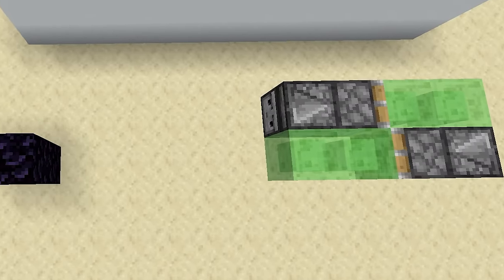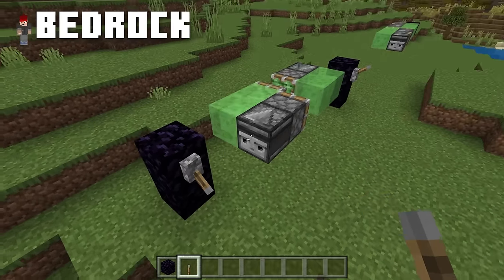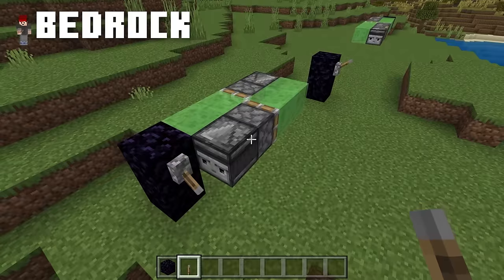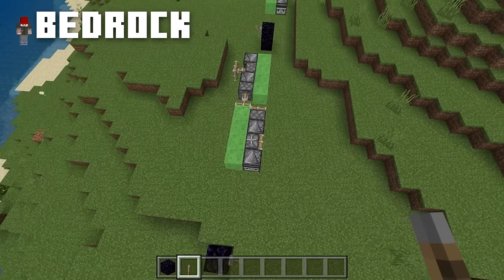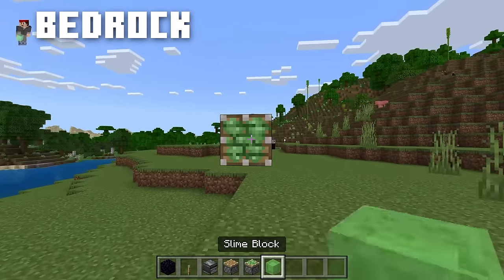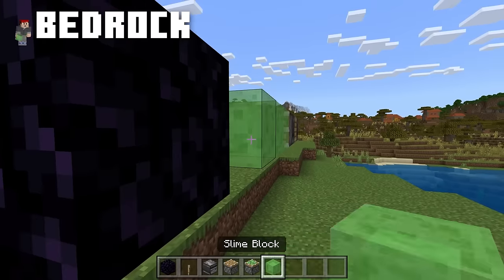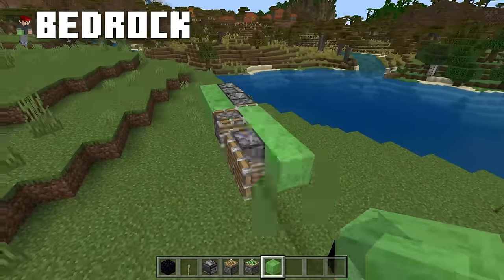On Bedrock Edition, sadly this exact design just doesn't work — I don't know why, it seems like it should. There is a workaround though: if you add a normal piston after the observer and then have another observer observing that piston, it all works fine. I literally don't know why this is required, but it is one of the simplest ways to make a flying machine on the Bedrock version.